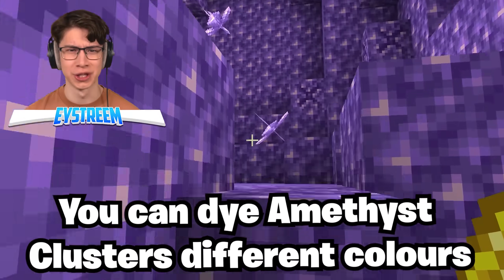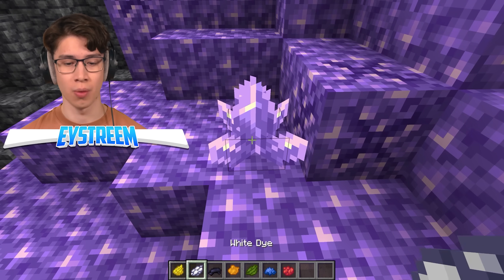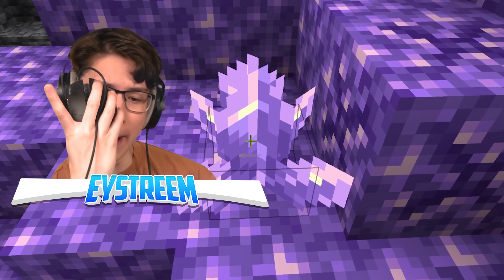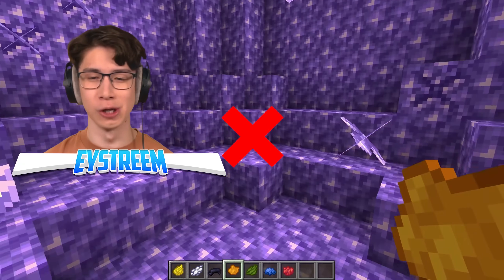You can dye amethyst cluster crystals different colors? How have I never heard of this before? You know why I've never heard of it? It doesn't work. None of these dyes will — bop, bop, bop, nothing! You can only get purple amethyst crystals. This is absolute cap!